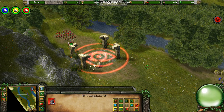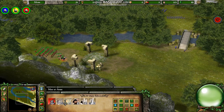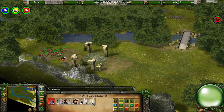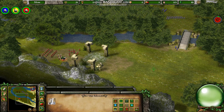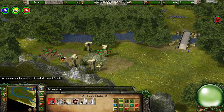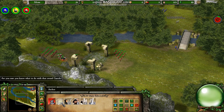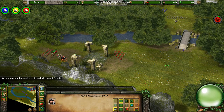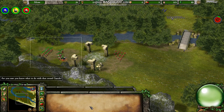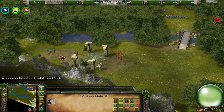I will deploy the Eye of Truth and get rid of those traps. Send out the archers — take out those patrolling men-at-arms. Once more, we march! Then I'll just skip forward where I've got everyone on the bridge.